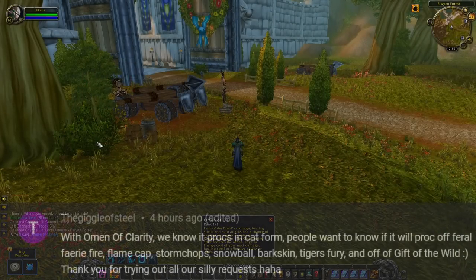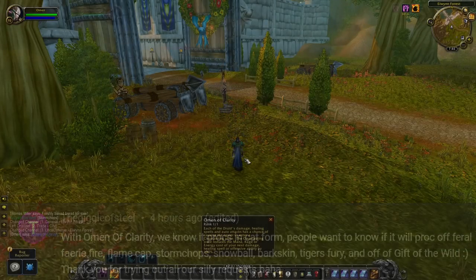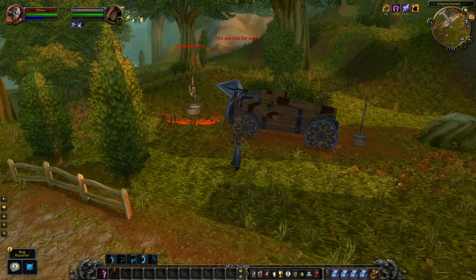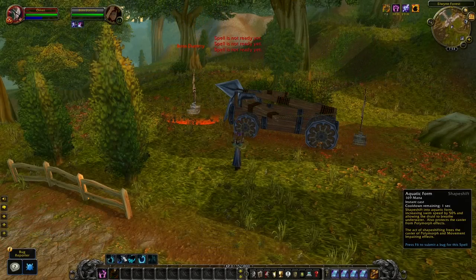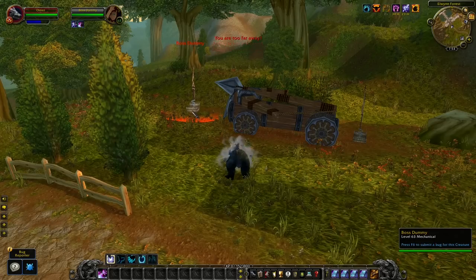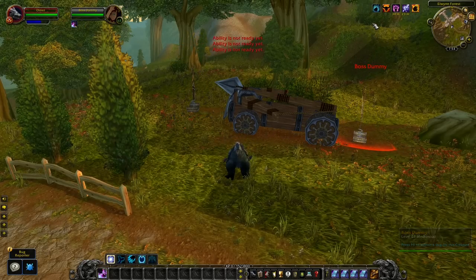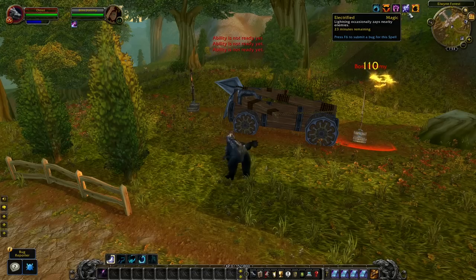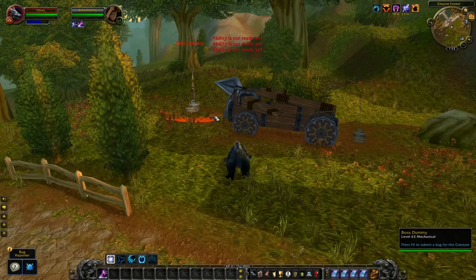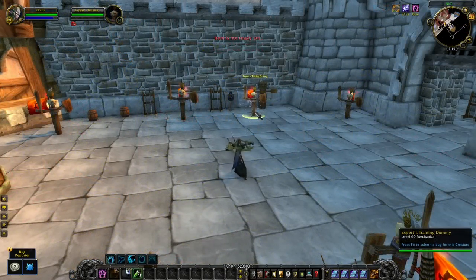A lot of you have requested to see the Druid Talent Omen of Clarity, and if this is going to be able to proc from Snowballs, Baskins, and other things. I have spent more than 30 minutes testing this on the beta, and I can't get this to work no matter which of these spells I try to use. Even when I use Fairy Fire or Feral, nothing happens, and it's the same with the food buff that I tried to test with the Electrical Charge. I even purchased 100 Snowballs and nothing happened. So it seems like Omen of Clarity will not be working from any of the things that you listed in the comment.